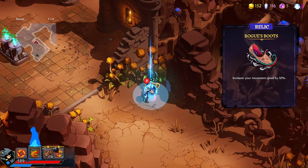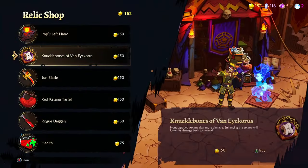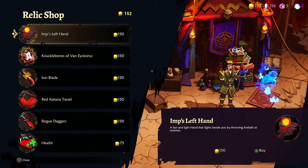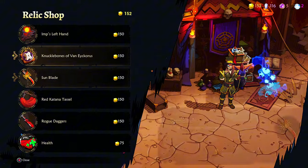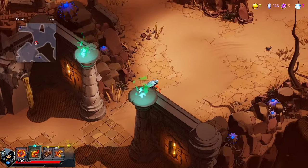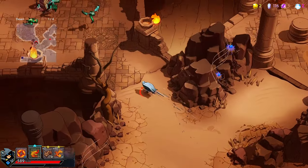Move speed — no, but we'll keep it for now. Oh, burn damage — this is amazing! Undamaged bonus — yeah, that's actually also very good. So definitely sunblade, and if I get lucky I'll show it to you, then I'll come back and buy the undamaged bonus thing.